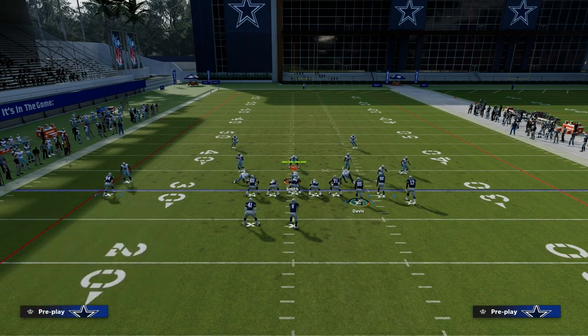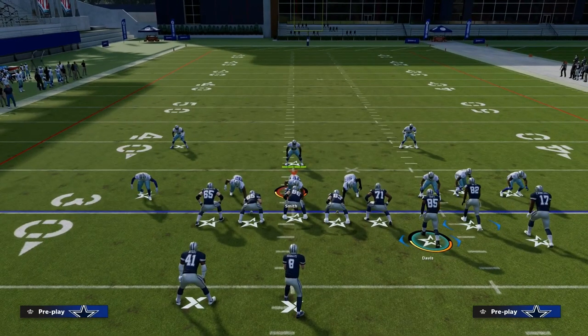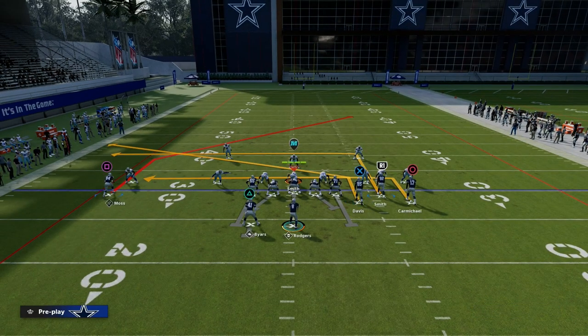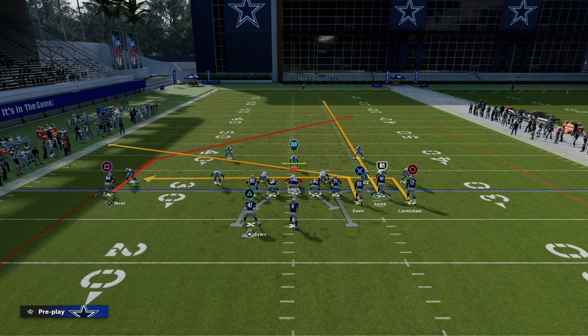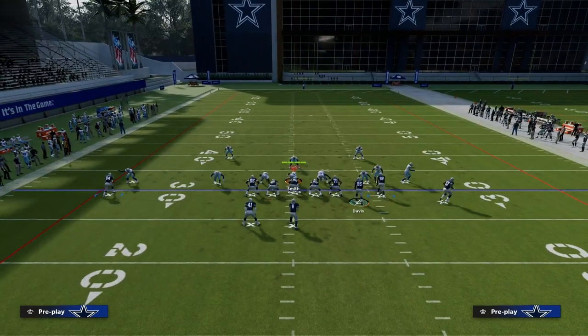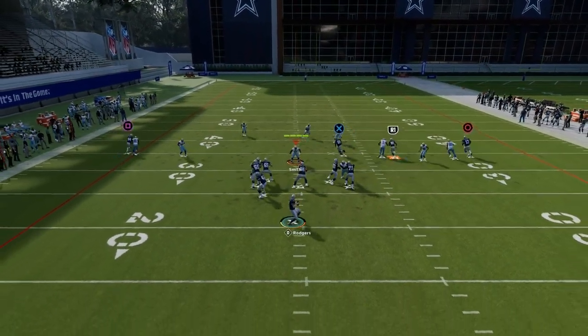We're going to set up a standard cover zero coverage. We're going to take our tight end — who is unbumpable — and put him on a slant, because being unbumpable makes it very difficult for them to press him. Then we're going to utilize this slot receiver as a clear-out route to clear out any quarter zone or middle third zone, so we can throw this post route deep in the middle of the field. We'll motion the in route out, let him set his feet, then snap the ball.